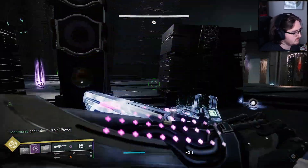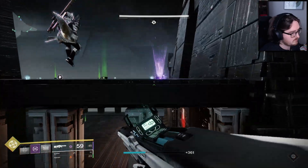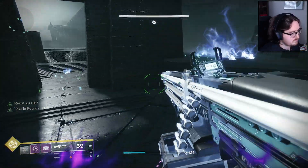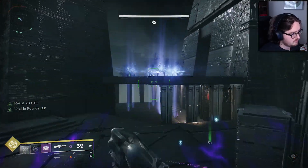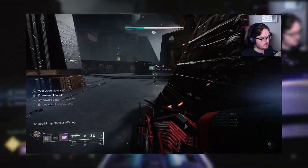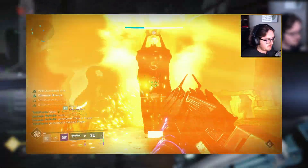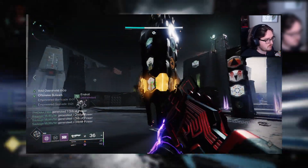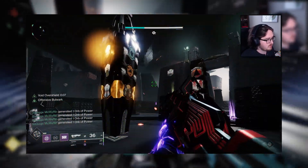Once all three correct Glyph Keepers have been killed, the obelisks will fill with nine symbols and it's time to enter the offering. Recall the symbols shown from the Glyph Keepers, find the obelisk that contains all three symbols, and then shoot them. They need to be shot with little downtime between, so ask for help to shoot all three if you need more people to look at all different sides, because no enemies will spawn during this section.